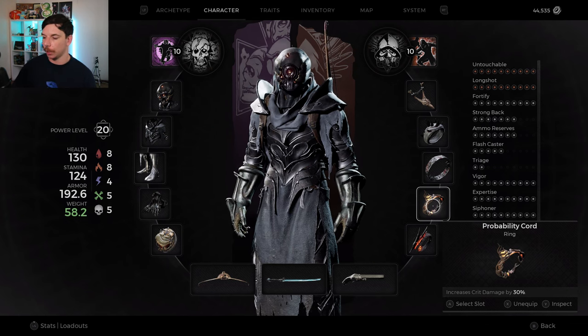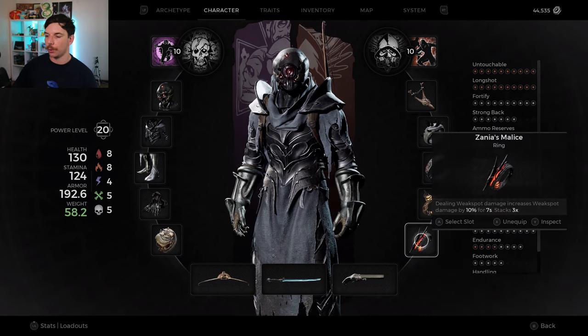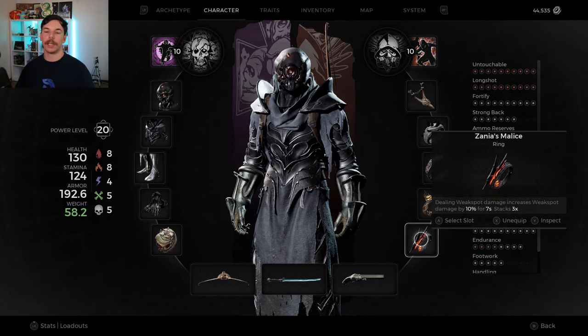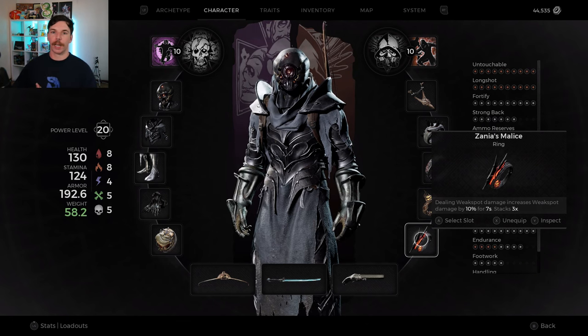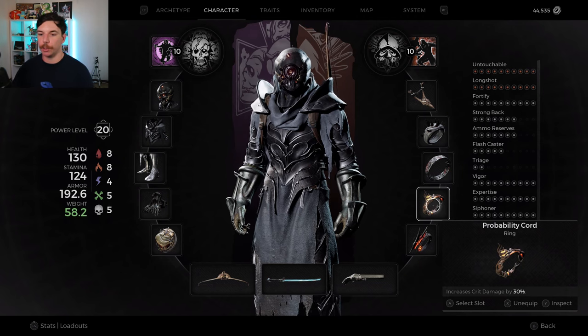The last two rings are absolute no-brainers that you'll see in a lot of range damage builds: Probability Cord and Zania's Malice. Probability Cord gives 30% increased critical strike damage, and Zania's Malice gives 30% increased damage to weak spots as long as you're hitting them. These rings are very strong and an absolute must for just about any range build in Remnant 2, especially on apocalypse difficulty.